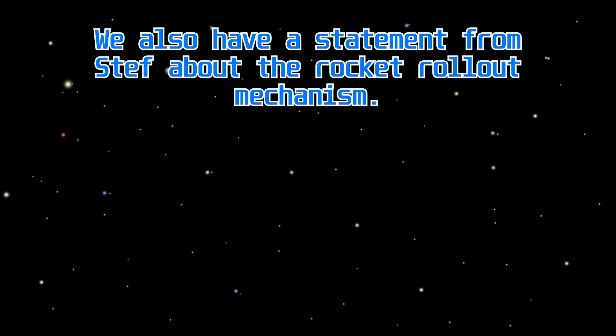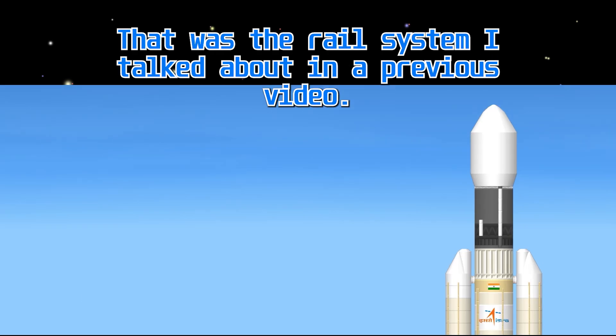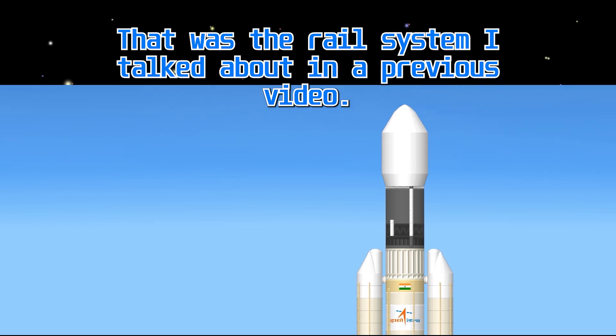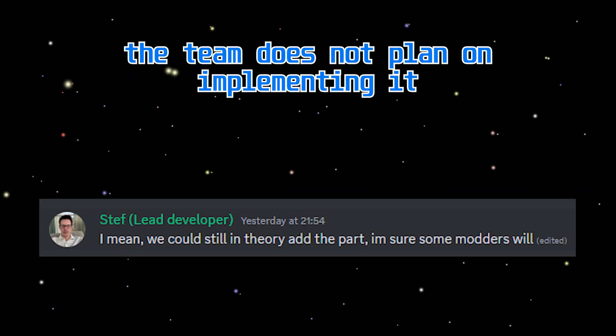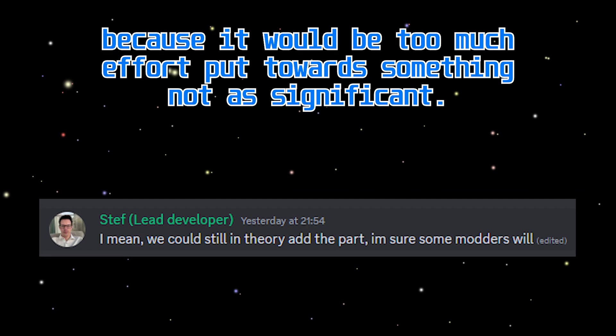We also have a statement from Steph about the rocket rollout mechanism — that was a rail system I talked about in a previous video. Steph has said that although the game does allow a rail rollout system to exist, the team does not plan on implementing it because it would be too much effort put towards something not as significant.